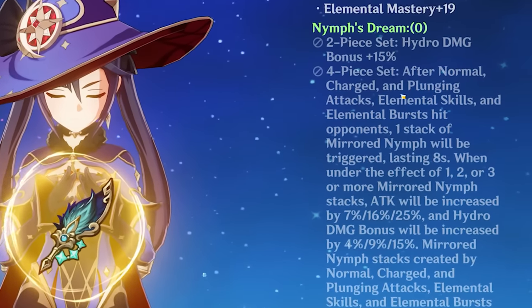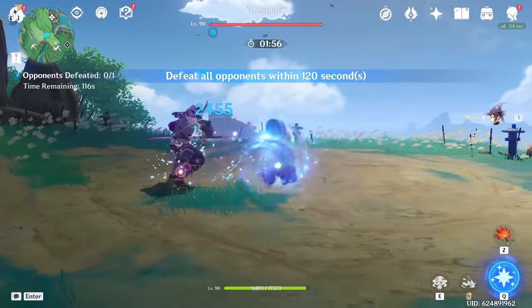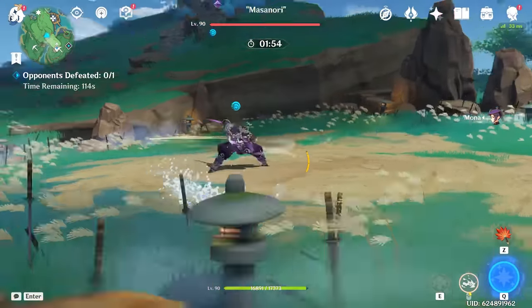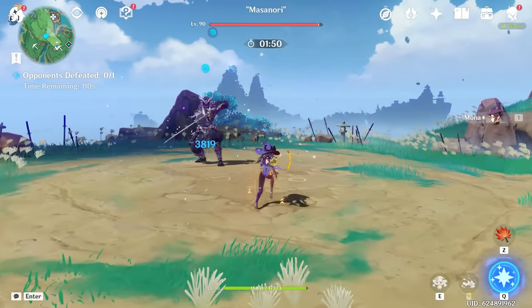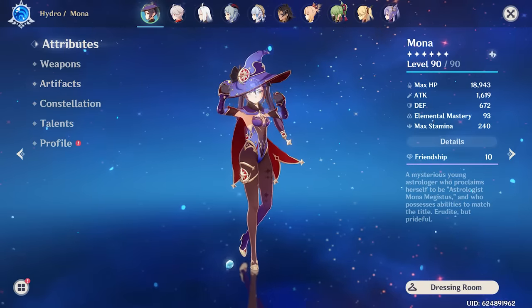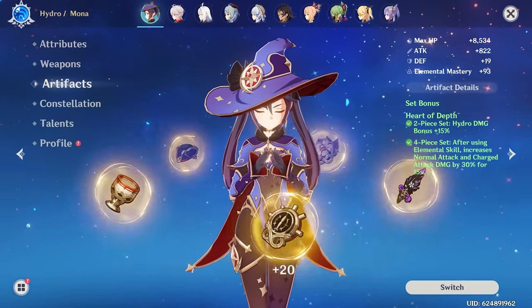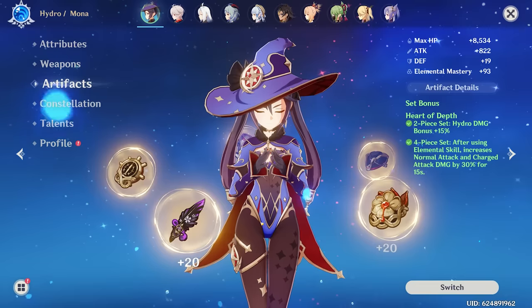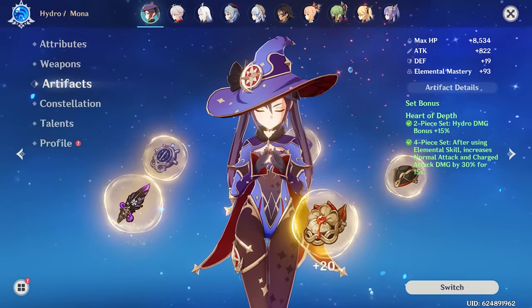After using your normal, charge, and plunging attacks, elemental skills, and bursts, you're going to gain one stack of Mirrored Nymph. Basically, what these stacks do is they increase your attack and your Hydro damage bonus. This is a big jump from what we had before. Before this new set, you were usually using 4-piece Heart of Depth for main DPS Mona, which is a decent set but can be kind of annoying to grind.